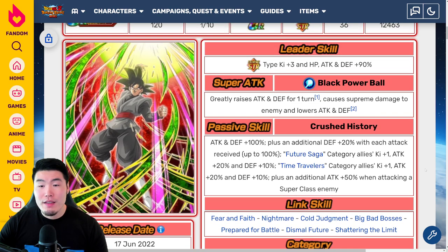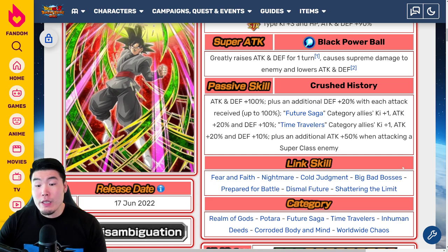This Awakening is kind of underwhelming, honestly. He doesn't seem like he's going to be that good on paper, offensively or defensively — he seems like he'll be used mostly as a support unit. There are quite a few units that fall under both Time Travelers and Future Saga categories, so for those units he'll be giving Attack plus 40%, Defense plus 20%, and Ki plus 2. That's a really good support passive.